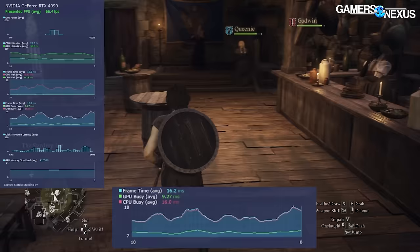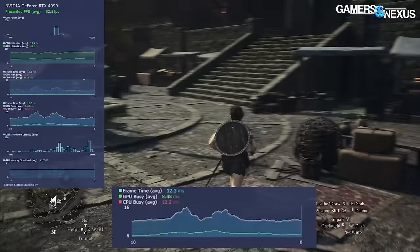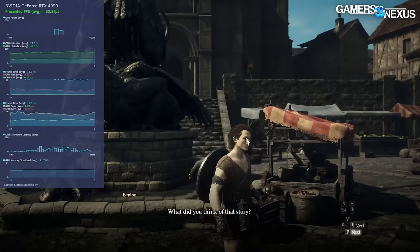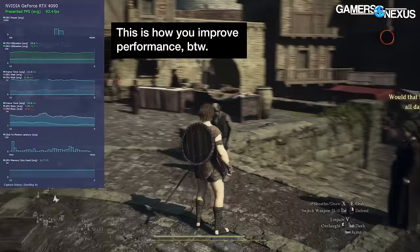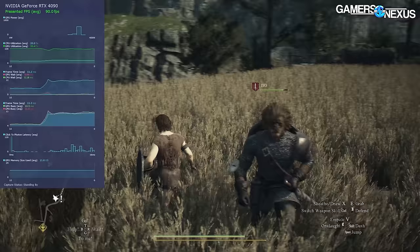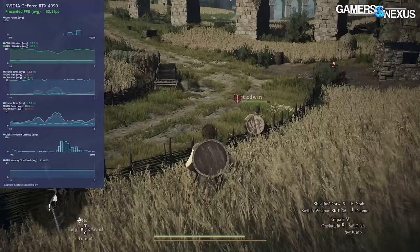The takeaway is that our testing options for this game are: if we wanted to test a worst case scenario period, we'd go to the city; if we wanted to test a CPU scenario, it'd also be the city; and if other reviewers wanted to evaluate GPU performance in as isolated a way as possible, it'd make the most sense to do so outside of the city — ideally in a field with a lot of grass, since high grass quality had a hard impact on performance. We noticed some animation micro stutter with high grass quality as well. As our earlier research showed, it didn't really matter whether we were in combat or not.